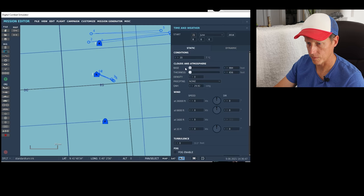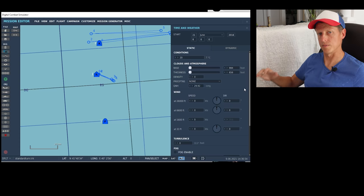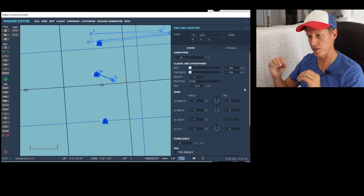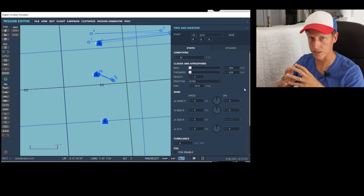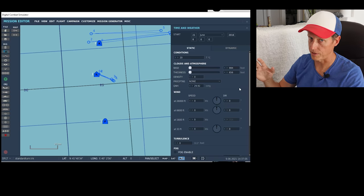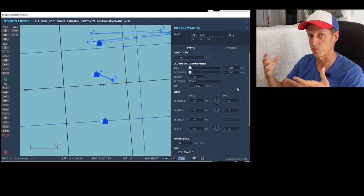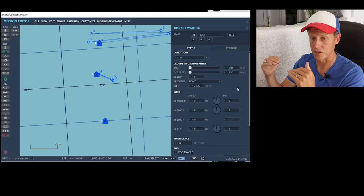I removed the clouds — I was messing with them later but we don't need it for this. This is a standard day, so 2992 — that's the air pressure setting, and it will really affect all of this stuff. As long as everyone is flying with the same altimeter setting, then everything works out fine. As soon as someone has the wrong altimeter setting, even if it's incorrect for what the temperature of the day is, everyone will miss each other.